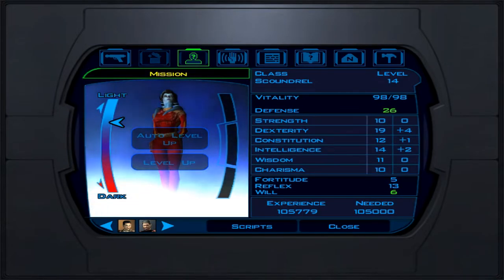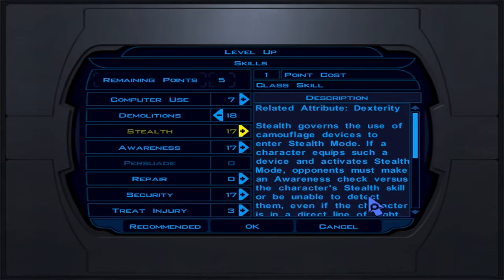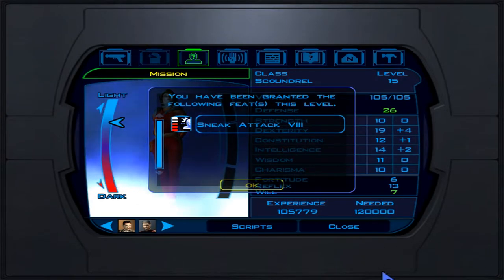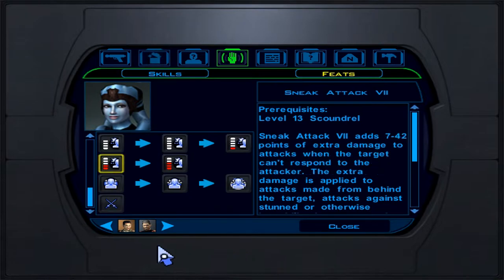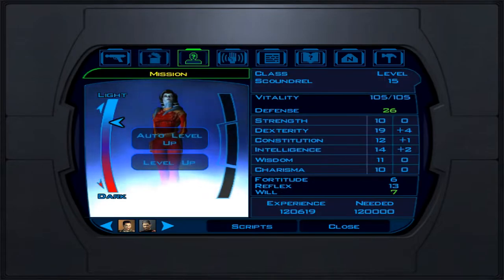Level 15 — only five levels left until the cap. We only get skills this level: demolition, stealth, awareness, security, and two points into computer use for hacking. We get sneak attack rank 8: 8 to 48 points of damage on sneak attacks. Pretty good — let's get to the next level.